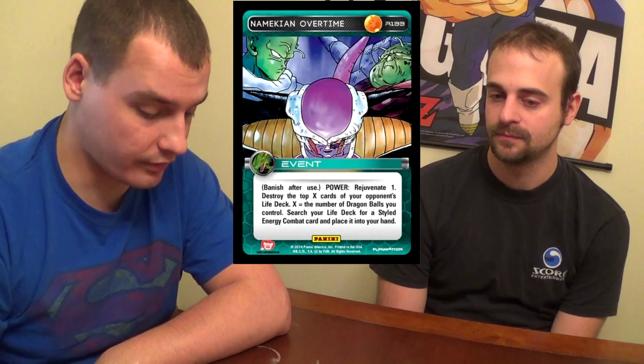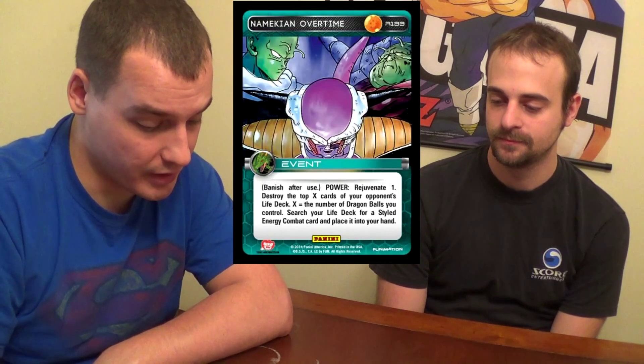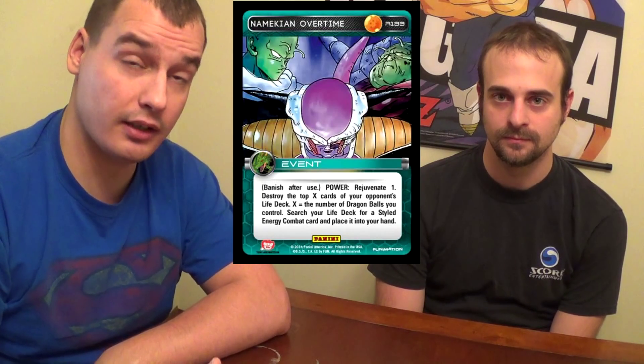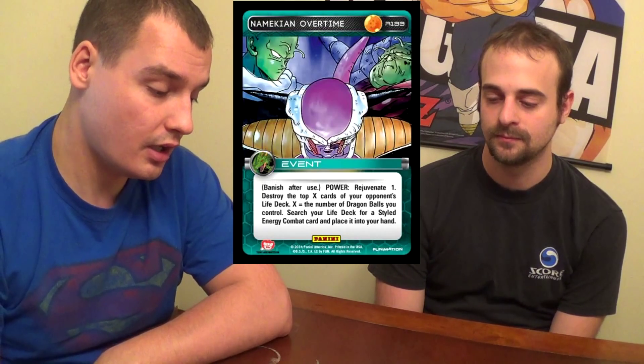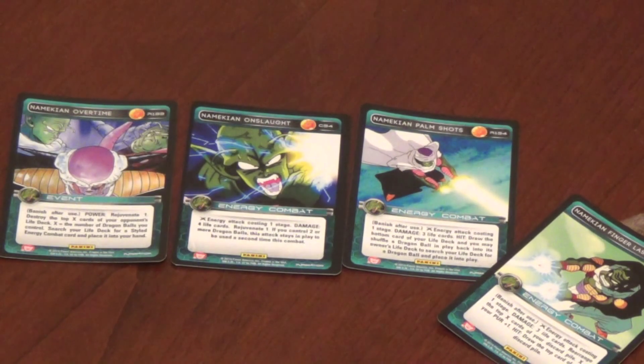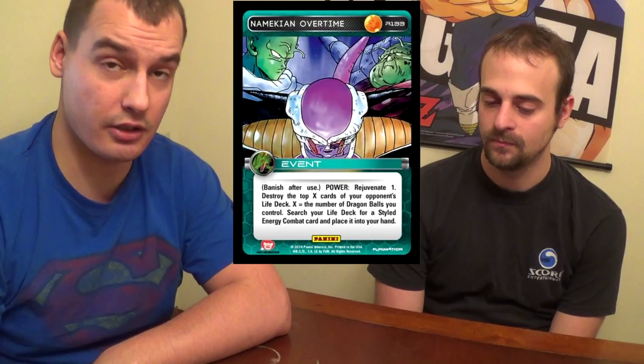It Rejuvenates won, which gains an Anger from the Mastery. You can mill your opponent for Dragon Balls — that's negligible — but you can get any styled energy combat card from your life deck. And our other choices here are all energy combats; it's not by coincidence, because it gears for the style.